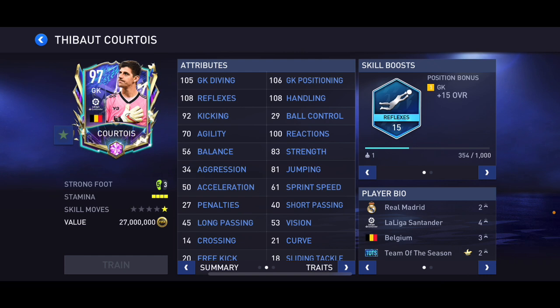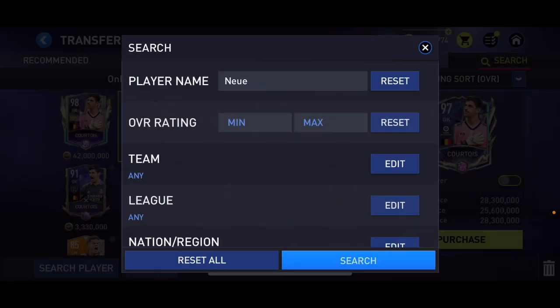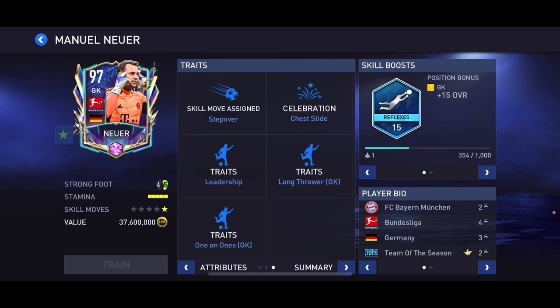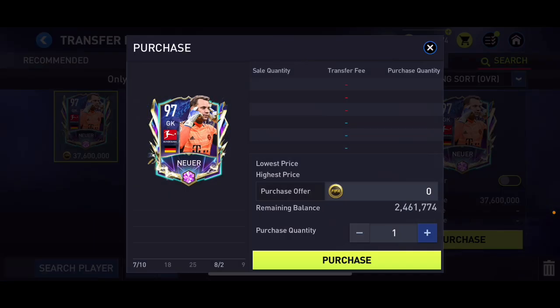At number six I'm going to put Neuer — Team of the Season 97 overall card. He's got 105 diving, 109 positioning, 104 handling, 105 reflexes, 109 kicking, 90 physical, four-star weak foot, reflexes skill boost, and he's six foot four with leadership, long throw, and one-on-one traits. After the update he got buffed and moved up a little in my ranking. He's a good card — I'd definitely suggest getting him, but he is 37 million coins so he's quite expensive.